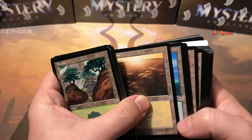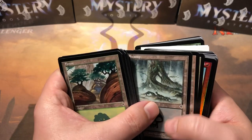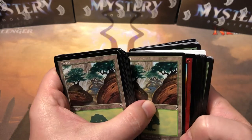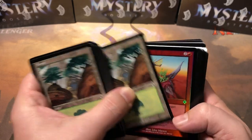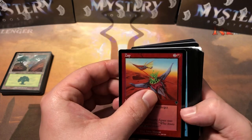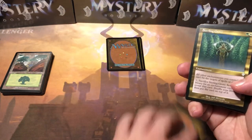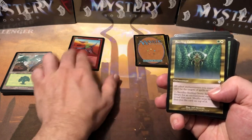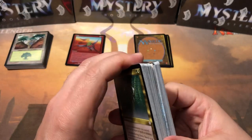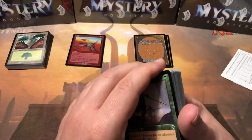There should be three rares right after the basic lands, and the foils can be anywhere — literally anywhere — in these tournament packs. Oh, I think I see a foil right there at the end of our lands. Is it a rare foil or is it... it's a common foil. It's a Zap — so we got a Zap common foil. The rare foils are very hard to get. This set just turned 20 years old, so that's pretty cool — it's a pretty old set.